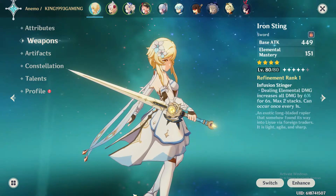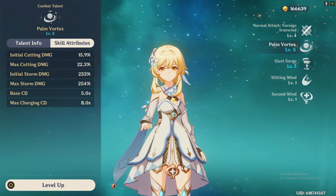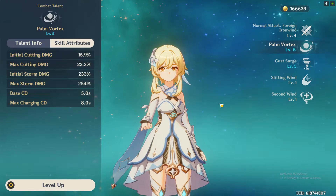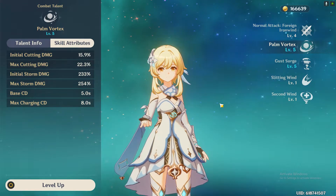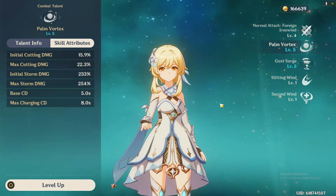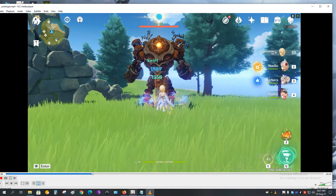As you can see, Iron Sting is clearly better for her. Another reason why Iron Sting is good for her is her elemental skill cooldown — she has a very low elemental skill cooldown of only five seconds. Because of this five-second cooldown, giving her the Iron Sting is better than any other weapon, since every five seconds she will be able to deal a massive quantity of damage. This is why I highly recommend Iron Sting as the best four-star weapon for Lumine.